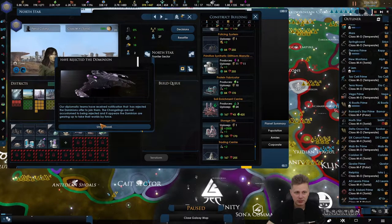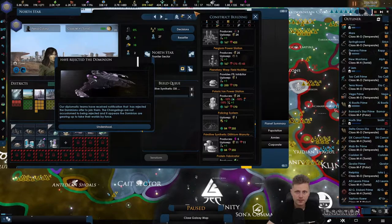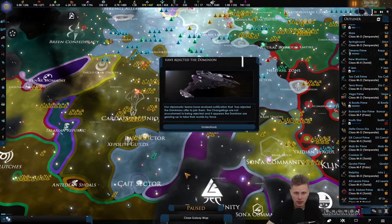Having rejected the domination — we'll look into that. Let's get some more dilithium — up to 22 right now. Our diplomatic teams have received notification that they have rejected the Dominion offer to join them. The changelings are not accustomed to being rejected, and it appears the Dominion are gearing up to take their worlds by force.